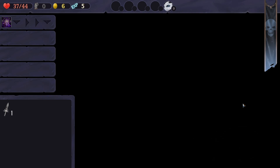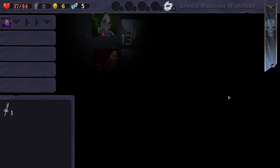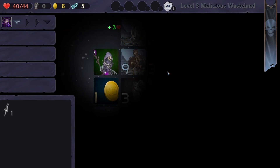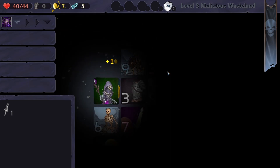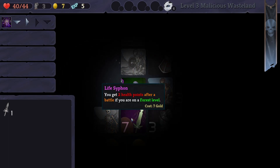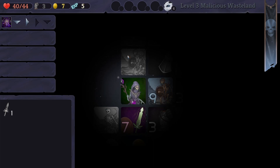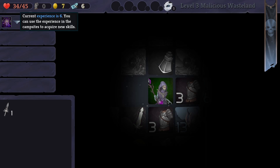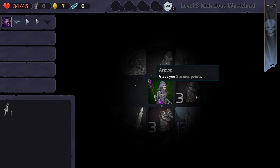Do we just use that spell again and again, or does it not use it when we leave? We'll go down here, across to get armor. What's this? You get two health points after battle if you're on a forest level. It doesn't sound like that'll help us that much. We get an experience campsite for acquiring new skills.